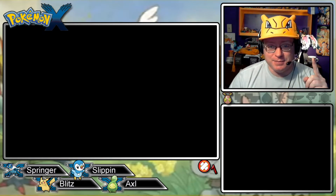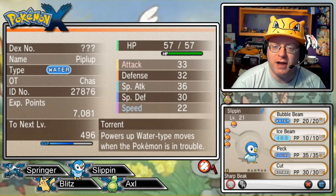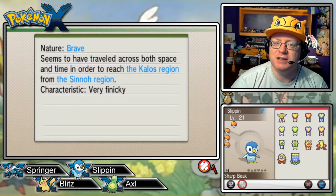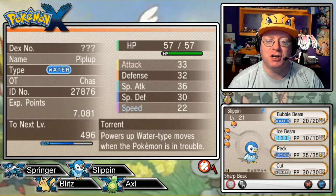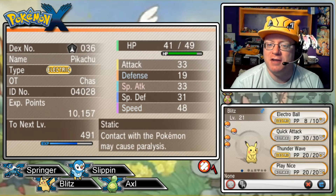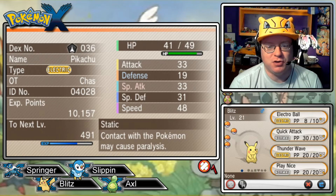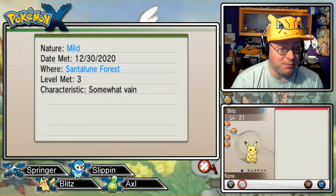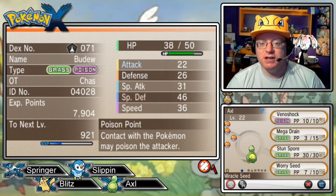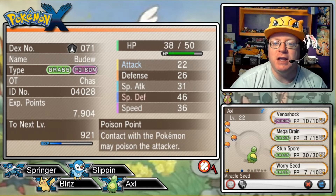Speaking of the team, let's recap who we have right now, all lined up properly by level. Starting off, our Sinnoh starter: Slip the Piplup at level 21. He has Torrent ability, a Brave nature, holding Sharp Beak to add power to Peck. He also has Bubble Beam, Ice Beam, and Cut. Next is our Santalune Forest Pikachu, Blitz, at level 21. He has Static, he is a Mild nature, not holding anything — I forgot, need to find an item. He's got Electro Ball, Quick Attack, Thunder Wave, and Play Nice.